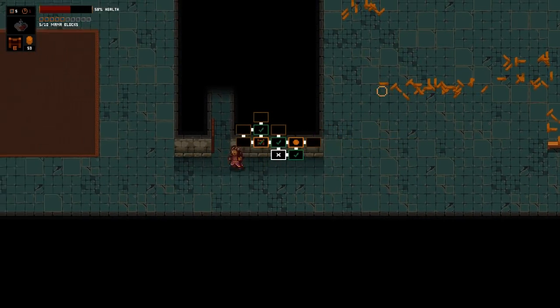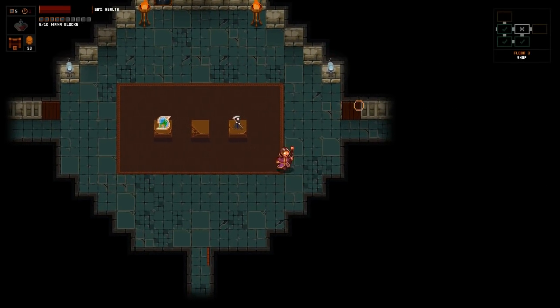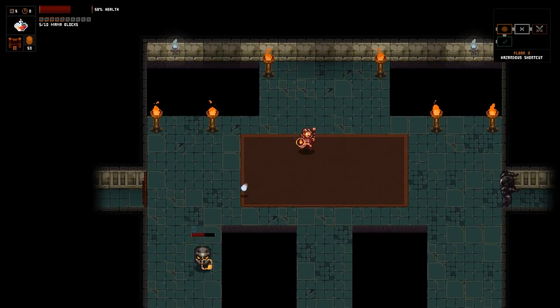Let's check the map. We've got a lot of rooms to explore - I guess let's head to the right first. Hopefully we don't find the boss, but we might. Oh well, I guess we did find the boss.